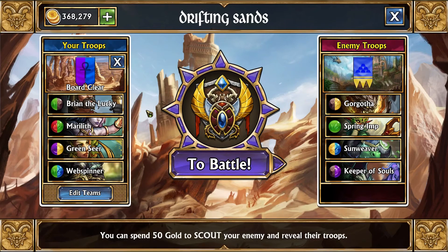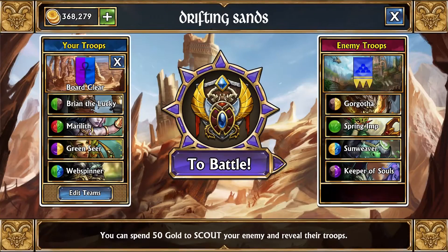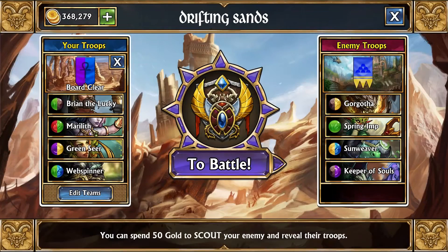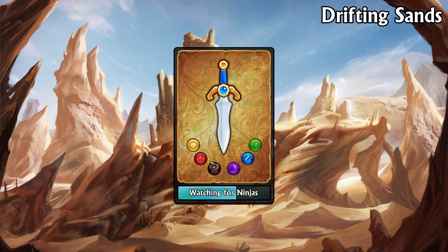So here's the team: it is Brian the Lucky, Marilith, Greenseer, and Webspinner. What I'm going to be doing with this team is using Brian the Lucky to buff Marilith so she can destroy more gems. Since her Destroy Gem scales based off of magic, we'll eventually be able to have it at 64 and higher, and we'll just be able to clear the entire board. Pretty much every cast.